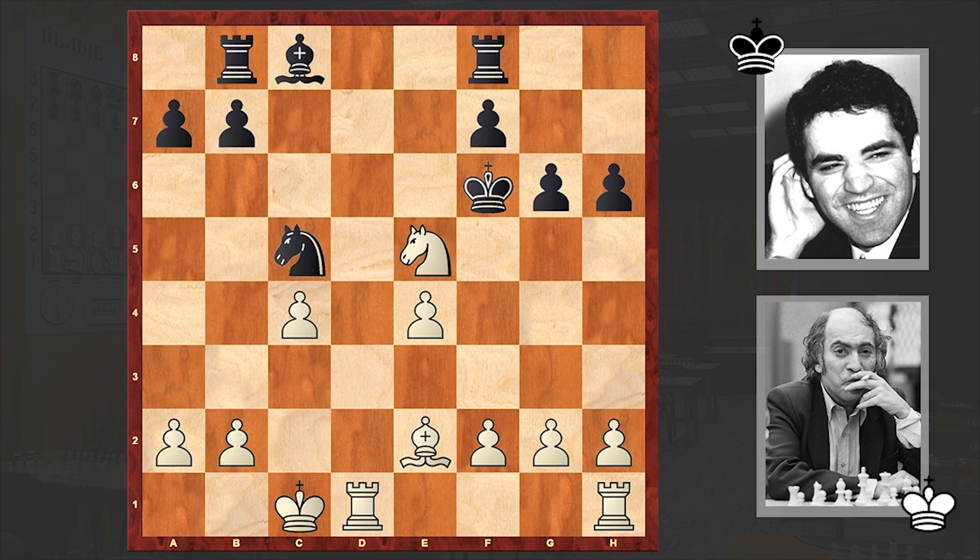Kxf6, Nxe5. Now if Kxe5 then Rd5 check can follow. That's why in return Kasparov won the pawn on e4. Nd7 check, forcing another exchange.